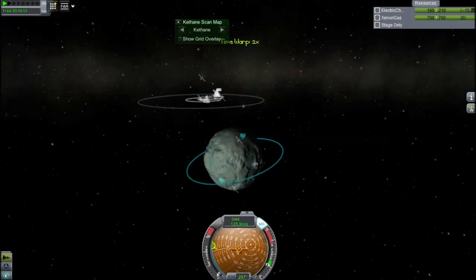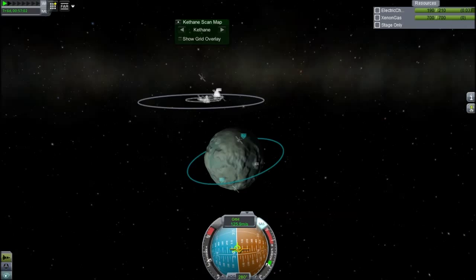I'm just going to warp around to the dark side and quickly de-orbit and show you the huge power of the ion drive. The best thing about ion drives is they are ridiculously efficient — I think they get something like an ISP of 4,000.